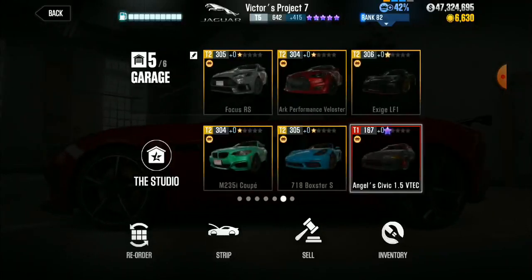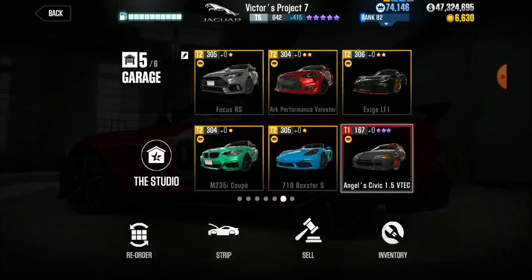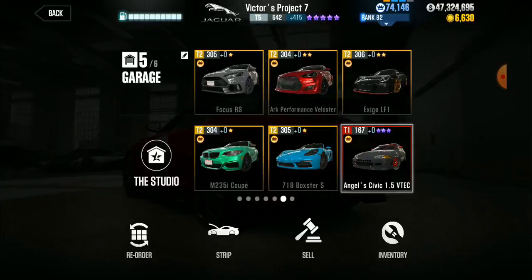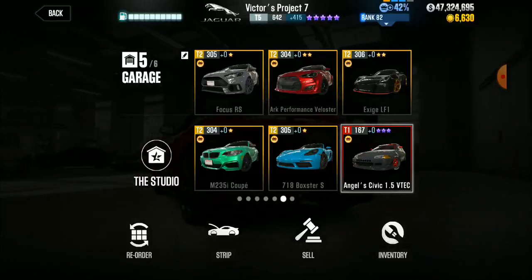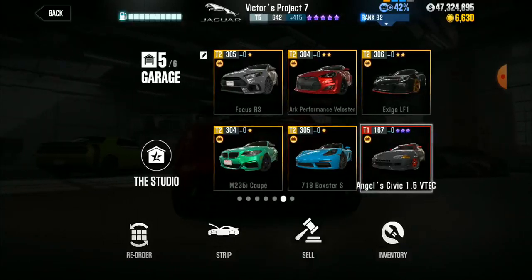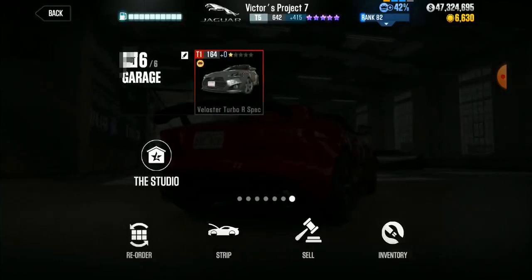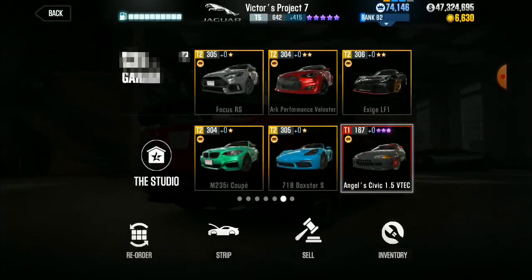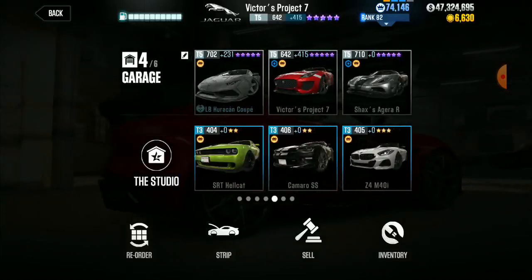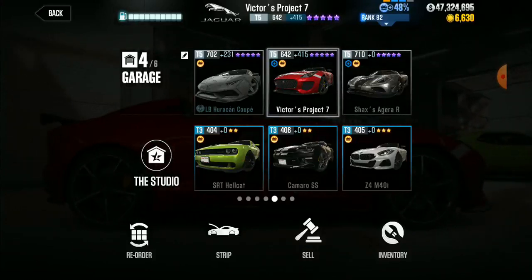When I go to fuse something, it's gonna be a purple car. I don't really have a fast Tier 1 car per se, besides maybe the red Ford Mustang, but I haven't even upgraded anything on it — it's all stock. I don't have any other Jaguar that I'm going to fuse, so I could totally fuse this.